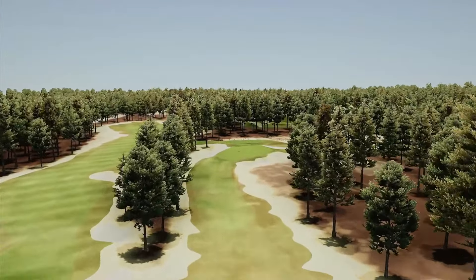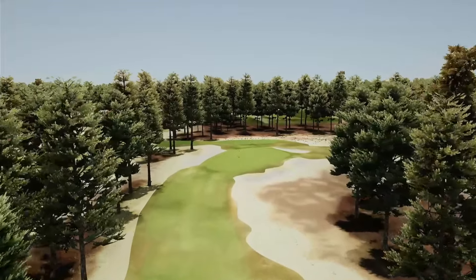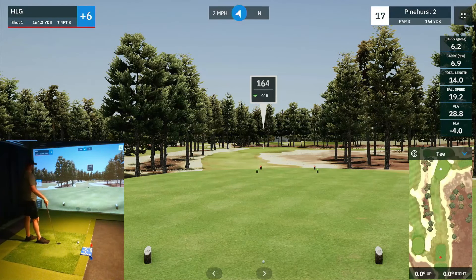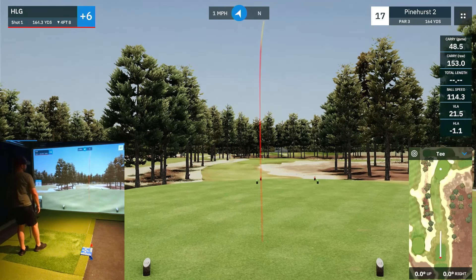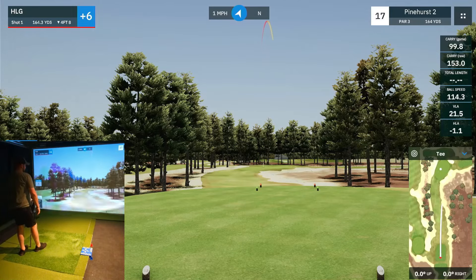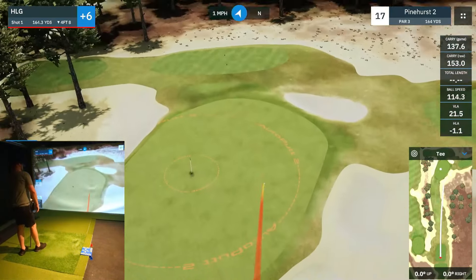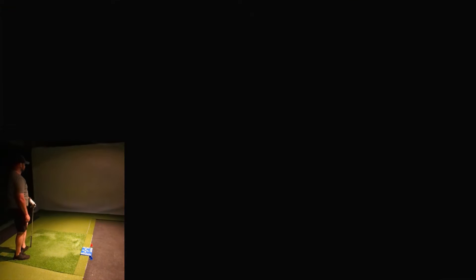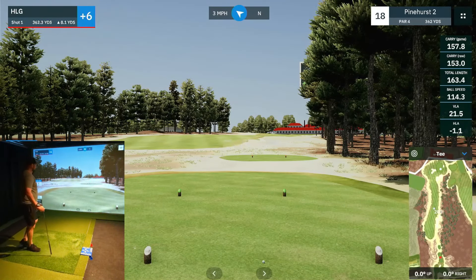Going into 17, par three. Got a pin located pretty much in the center. It plays 164 downhill with a little bit of breeze behind us. Try to hit an eight iron and just kind of put this in the middle of the green. Not a great shot, but decent enough — get out of there with a par.